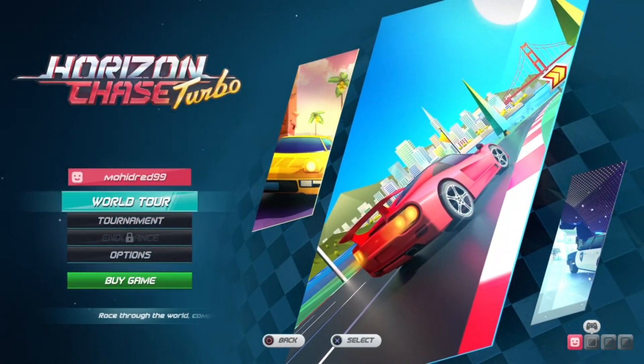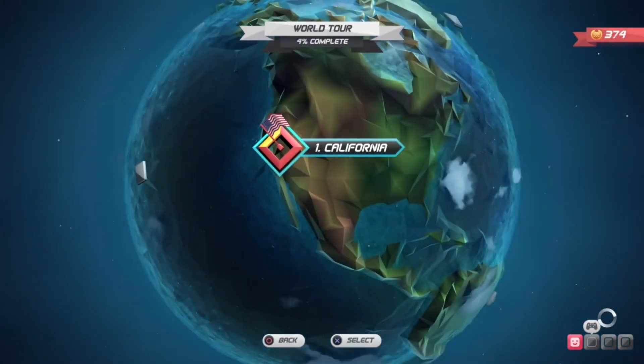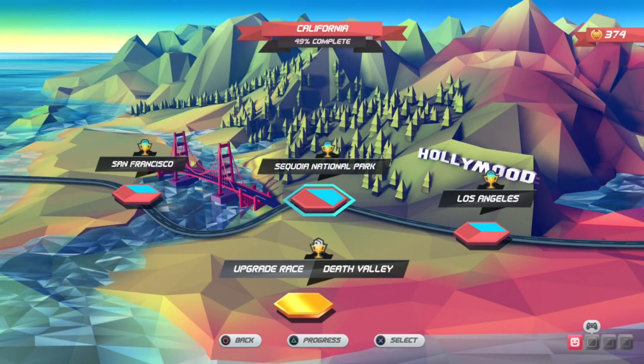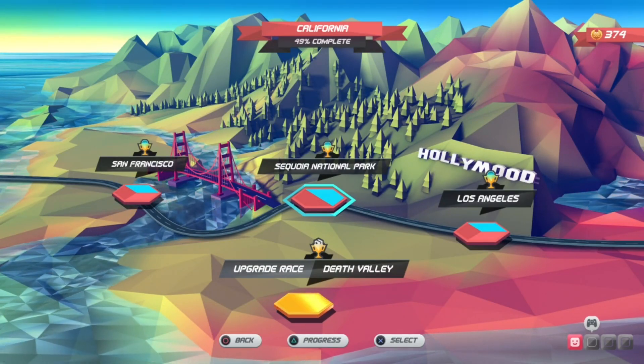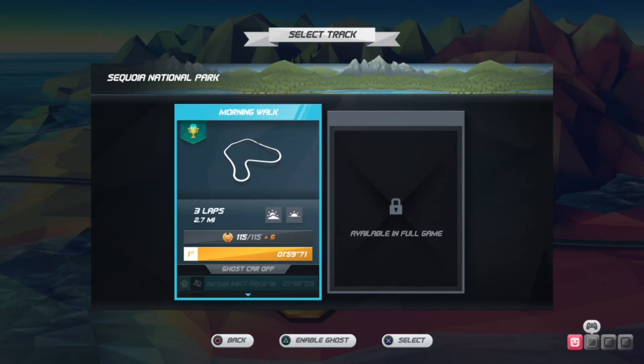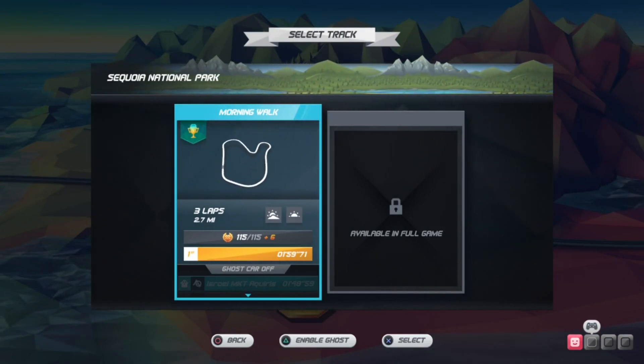We're going to do the world tour and go to California. We're going to do the National Park track — it's three laps and 2.7 miles long.